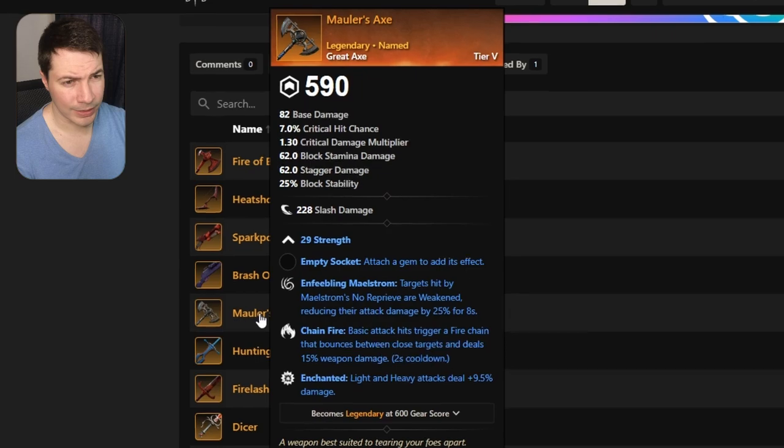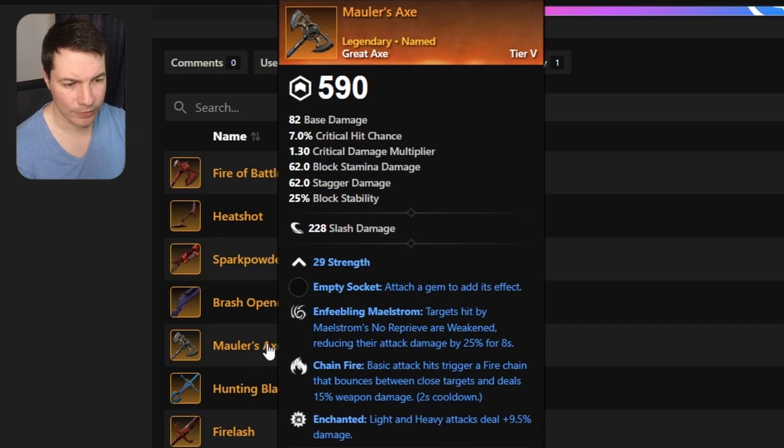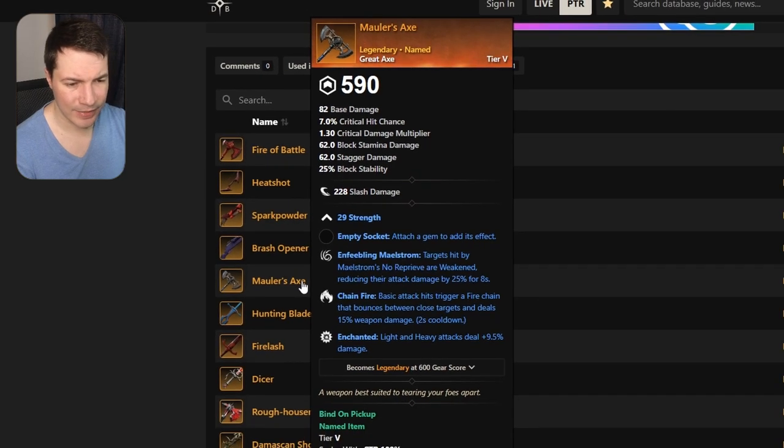Moving on to Moeller's Axe — this one has strength, enfeebling maelstrom, chain fire, and enchanted. Actually not a bad one. Enfeebling on the great axe is not bad, chain fire for a lot of AOE damage, and enchanted since you'll be auto-attacking a lot. Not the worst great axe — definitely worth a pickup, but if it had bane on it, it probably would have been better.